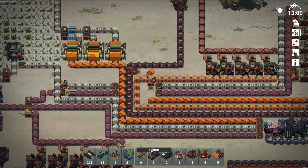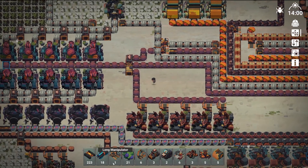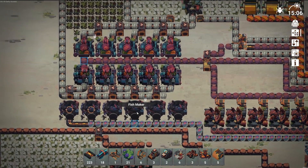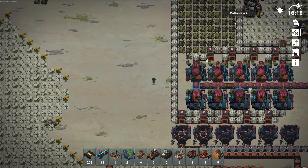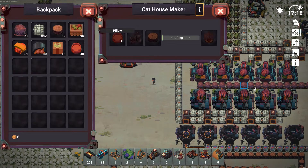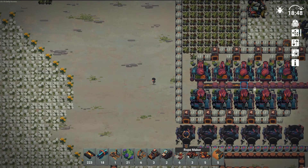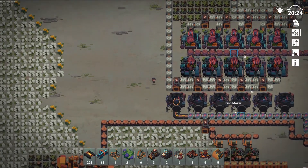I checked last episode what you need for these but I don't remember, so we're going to put these down and see what items we need. Cat house needs pillows, metal, and wood — that's not too bad. And if we look at the cat food maker: apple box and fish. That's not bad as well.